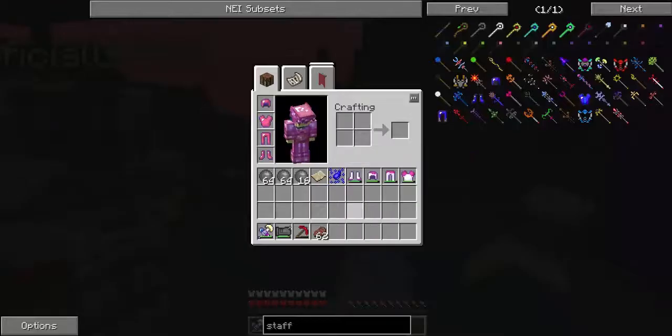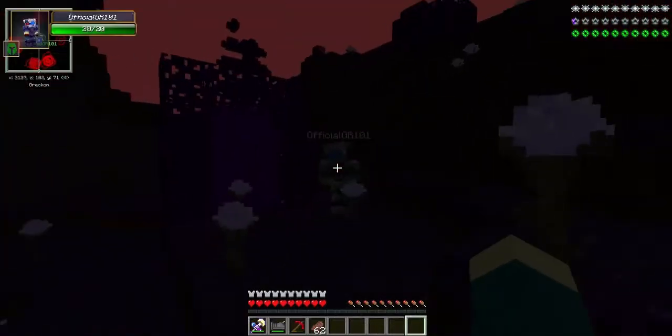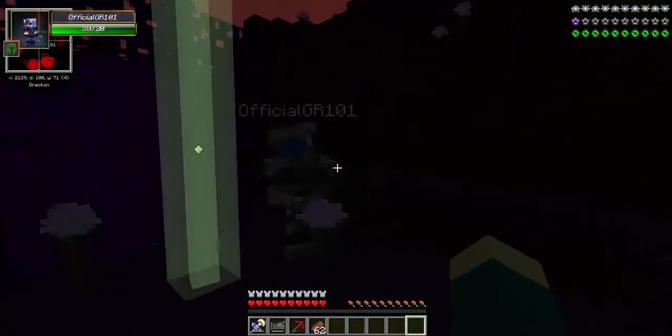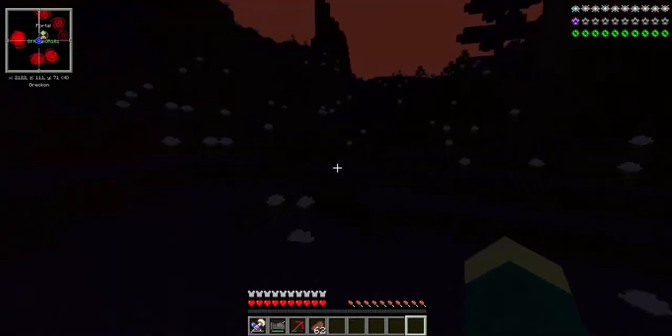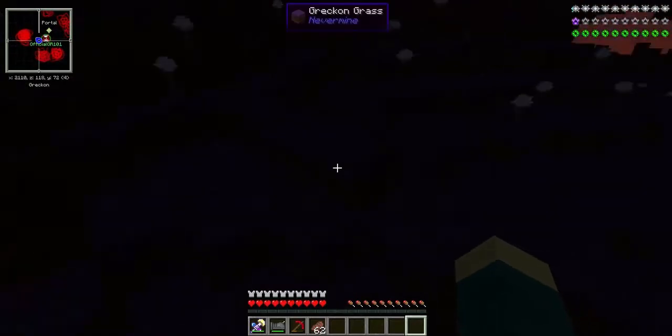I didn't even bring torches. Oh my god, this dimension is dark as shit. Hunted leaves — let me waypoint this. Portal. I have no idea what we're looking for, I should probably look that up. Let's just check out the monsters. What is this — a haunted flower? That was super haunted, so spooky.